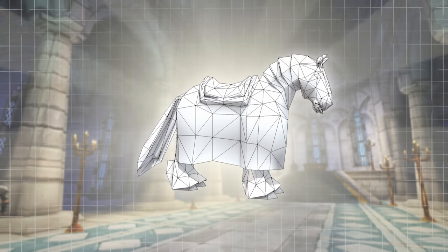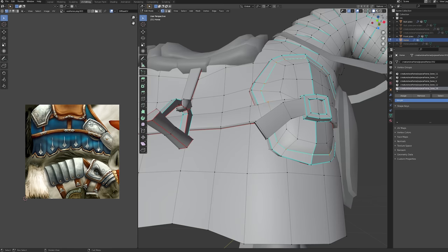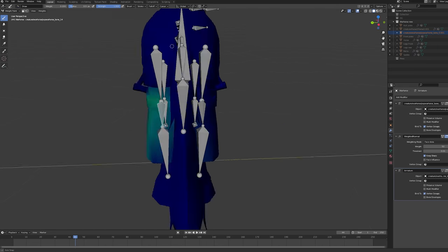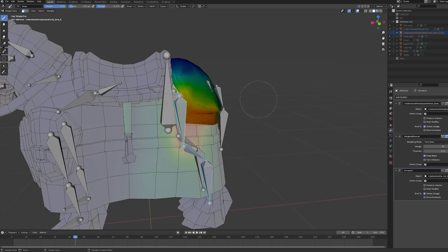After turning the low poly 2004 version into a medium poly 2022 version, I UV mapped the thing. I do not have many fun things to say about this, because it is not a fun process. Not unlike weight painting it — which is basically deciding how much each part of the model is affected by each bone in the rig.